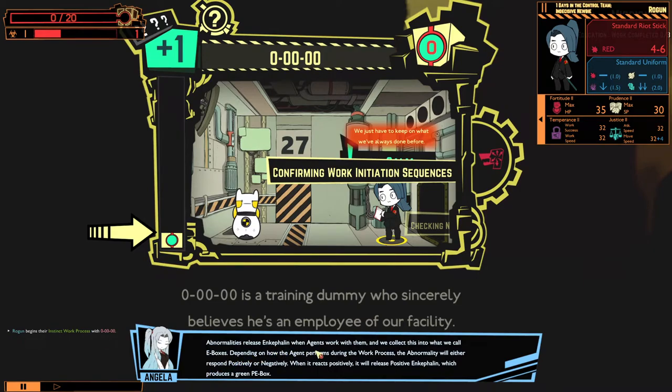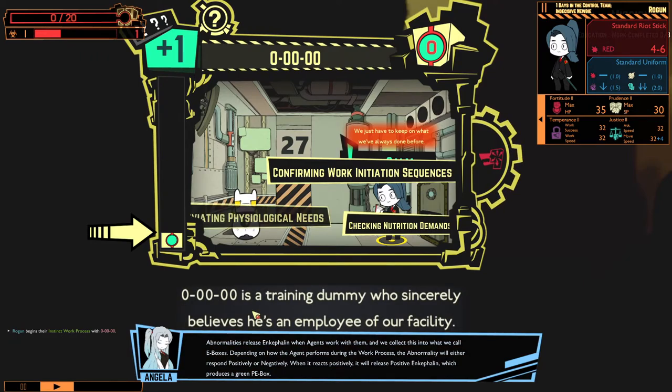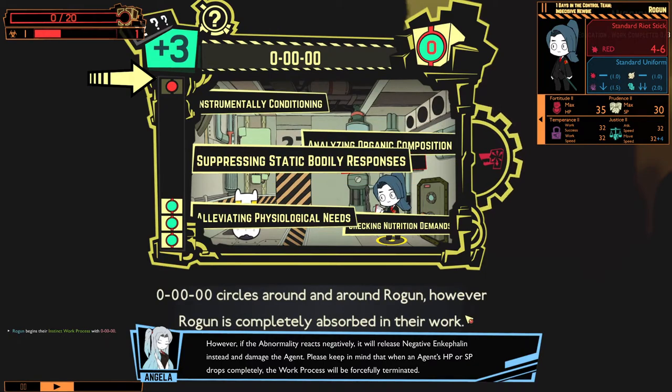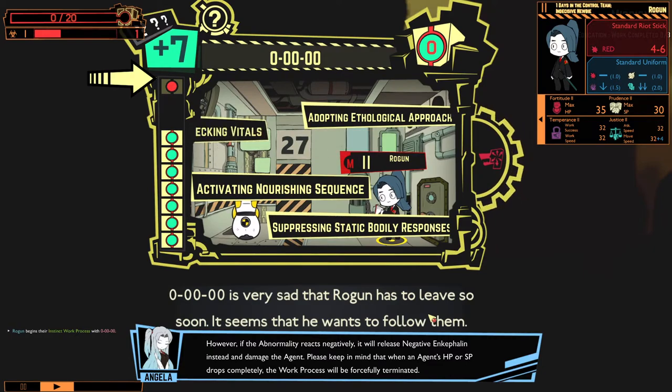Abnormalities release encephaline when agents work with them, and we collect this into EE boxes. Depending on how the agent performs during the work process, the abnormality will either respond positively or negatively. When it reacts positively, it will release positive encephaline which produces a green PE box. However, if the abnormality reacts negatively, it will release negative encephaline instead and damage the agent. Please keep in mind that when an agent's HP drops completely, the work process will be forcefully terminated. It seems 0000 likes people — circles around, thinking about the center of the earth.